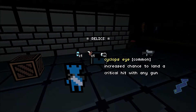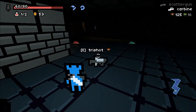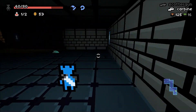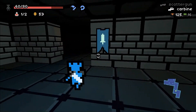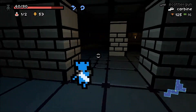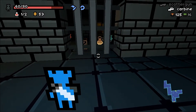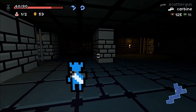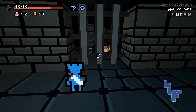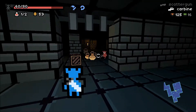Cyclops Eye — what on earth? There's a chance to land a critical hit with any gun. Alright. The map is in the bottom right. You can tell where doors are by the darker color of the map, as you can see. Unless you are slightly color deficient, and it's a little harder to see. But I can still just barely see it.